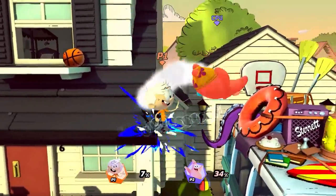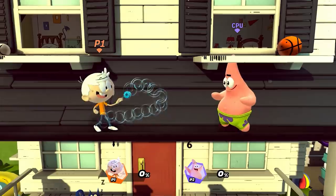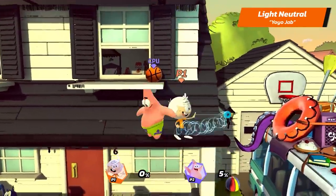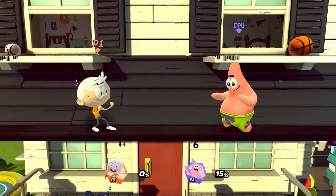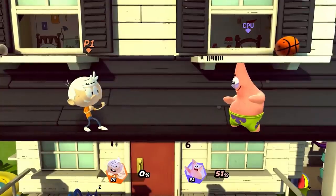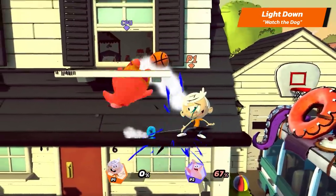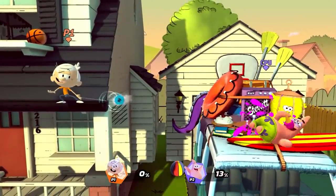Let's start with the Yo-Yo Tricks bonanza that is Lincoln's Light Attacks. Lincoln's Light Neutral is Yo-Yo Jab — press the button repeatedly to continue this attack over and over again. His Light Up is Yo-Yo Swing. And his Light Down is Watch the Dog. You can also press the button repeatedly to continue this attack. Try using it to make it harder for your opponents to grab the ledge.